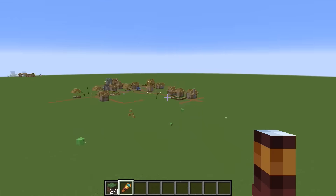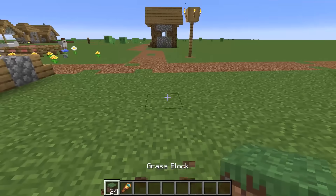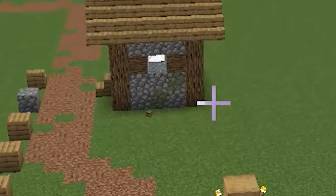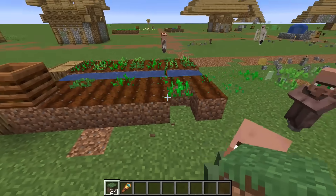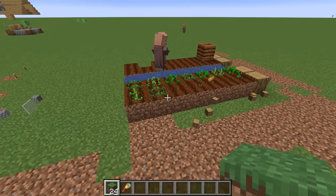So far, the village looks somewhat intact. What if I place a block right here? Will it destroy this house? No, it doesn't. It just destroyed the block. What just happened? Will this move? Oh my gosh. This is really cursed.